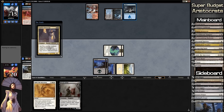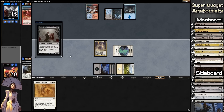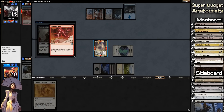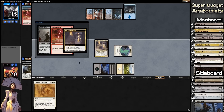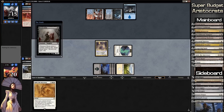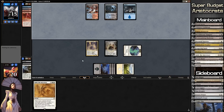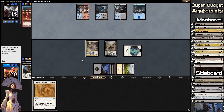It could be Mana Leak — most Grixis decks nowadays don't play Mana Leak because it's only good for the first four turns; after turn five it gets dicey. We sacrifice a creature — pro red. He wastes his Lightning Bolt. Obviously we won't get the Blood Artist life gain trigger, but that's okay. We go to our opponent's turn and Lingering Souls tokens come in next turn.